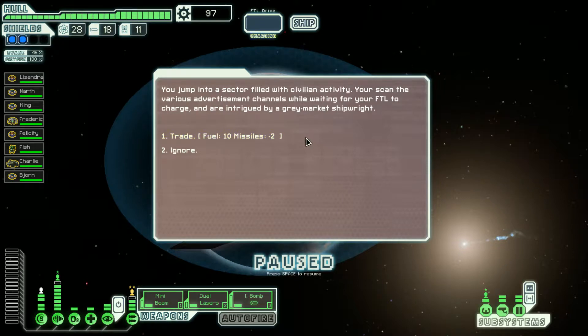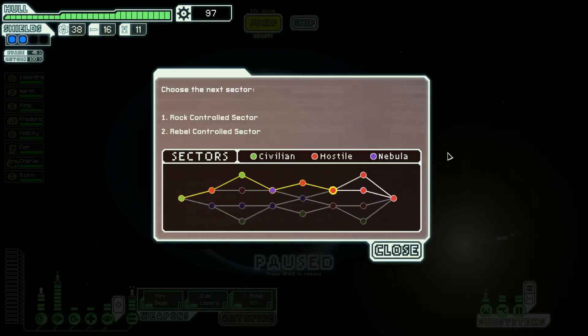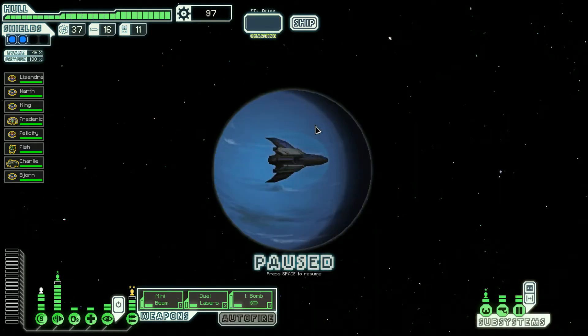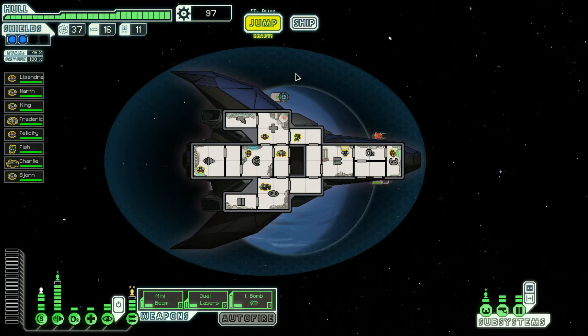We jump into a sector filled with civilian activity and scan the advertisement channels while the FTL charges. A great market: a shipwright offering ten fuel for two missiles — that's pretty dang good. Let's make a jump back to the rock-controlled sector. And that's going to do it for this episode of FTL.